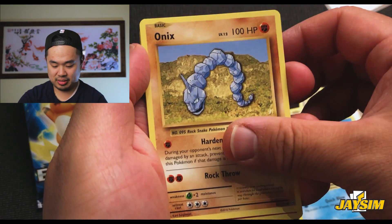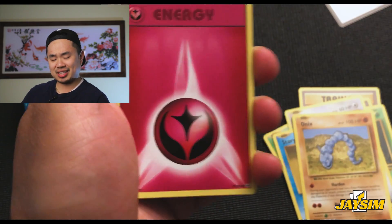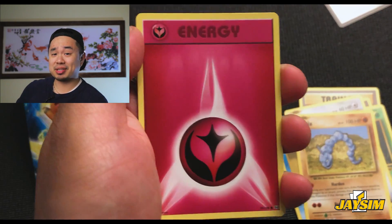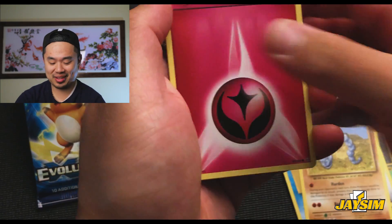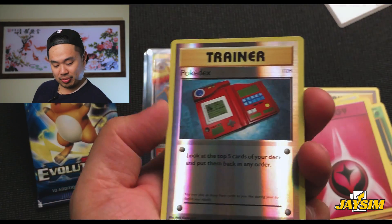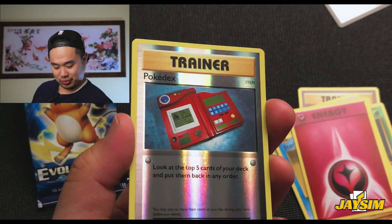Onyx. Okay, so energy — that's Fairy Energy. I'm getting better at recognizing energies now, which is good. Some of my friends have been calling me out saying I don't know my energies, but I know that's Fairy Energy. And we've got here — oh, a reverse holo Pokédex! So it looks like it's the reverse holo.